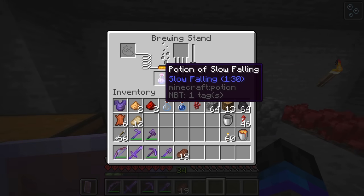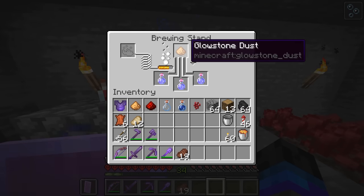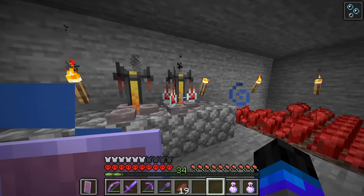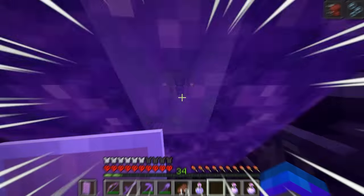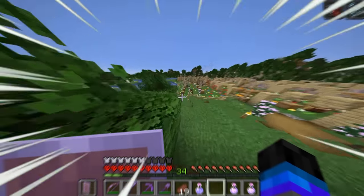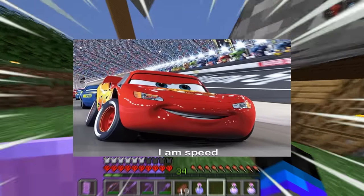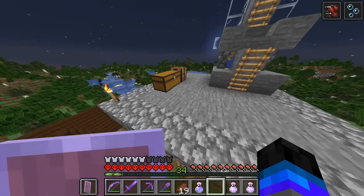Potions of slow falling are now done - let's add a bit of redstone to increase their duration. Our speed potions are done - let's add some glowstone to make them level two. Speed two. So now we've got our potions of slow falling and our potions of speed. This one should bring you no surprises - it just makes you fast as hell, which is cool. It's like you got a beacon on or whatever. My FOV is going crazy right now. I am speed.